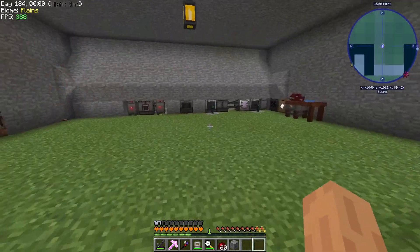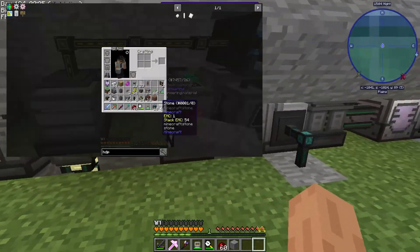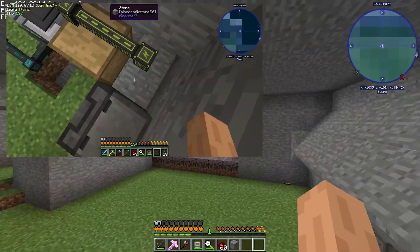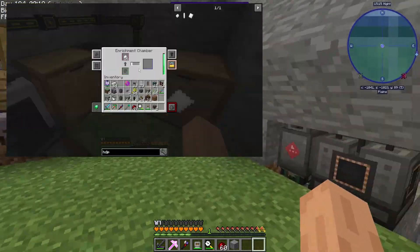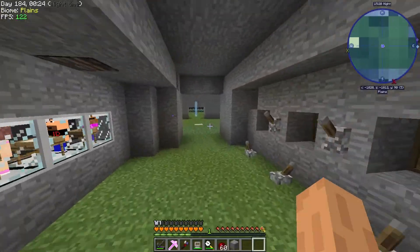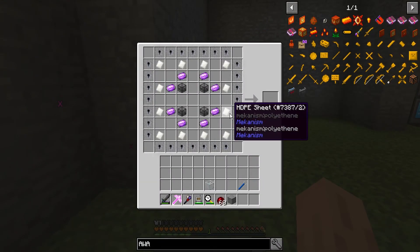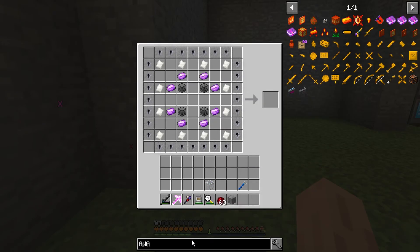I'll show you guys what I did in that episode. I worked on the mechanism machines to get the HTTP sheets, as you can see on the screen. We crafted a lot of them, and also added things in the Xtreme crafting table. We have a few of them, like the HTTP sheets, Neutronium, Night Slime, and Quantum Storage Unit.